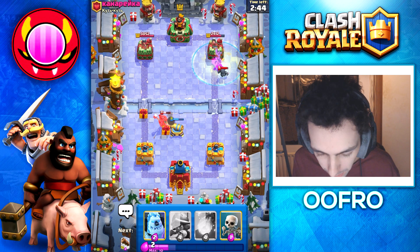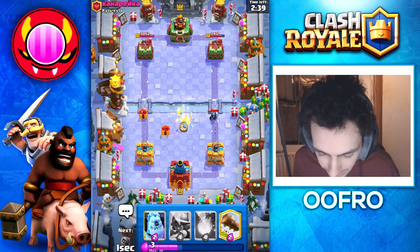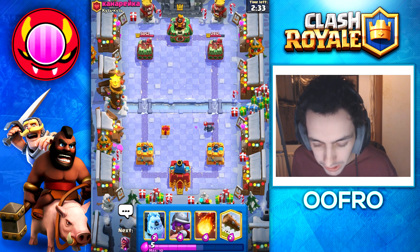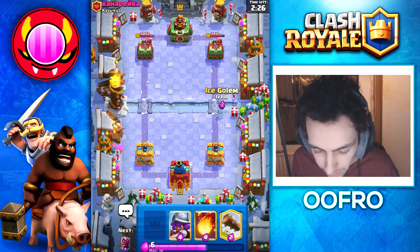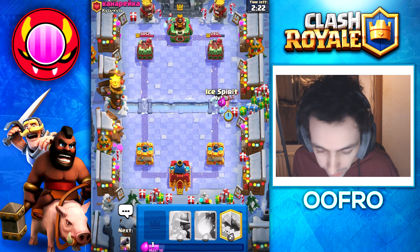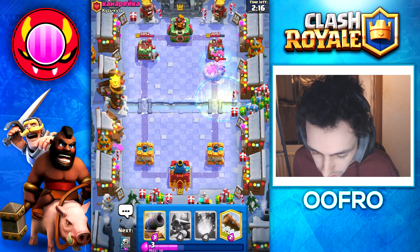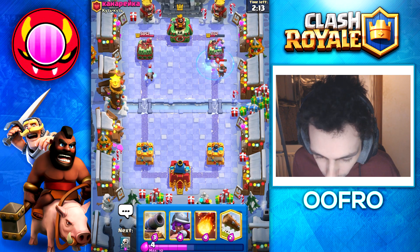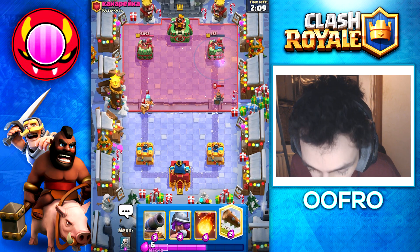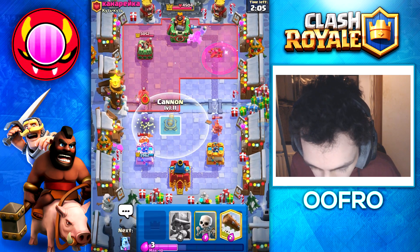Double Ice Spirit on that Mini P.E.K.K.A. We obviously defend his Hog Rider very easily, and we will just play Skeletons in the middle for this Mini P.E.K.K.A. We take no damage and we did damage to him — that's a good trade. Next, I am going to play an Ice Golem and then once again Santa Hog Rider, followed up with an Ice Spirit. Ice Golem's tanking, the Hog Rider's on his tower — we get the clone effect, clone spawns an extra present, and we get the invisibility. That is going to be a lot of damage.